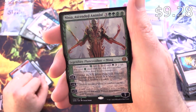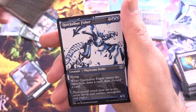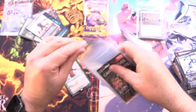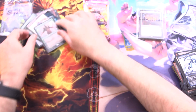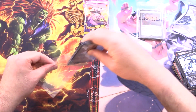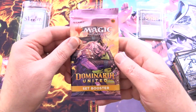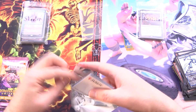Foil Urabrask's Anointer, and Nissa, Ascended Animist — mythic! That is what we're looking for. A Furnace Punisher and Quicksilver Fisher to finish. Grabbing the sleeves here for Nissa. Sorry to see that you were completed — I hope they can find a way to reverse the process. Pop these in for you, Skeeter.